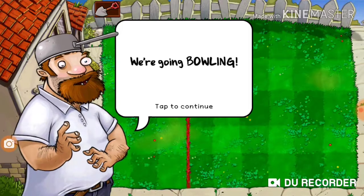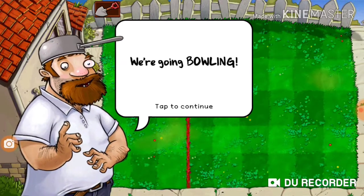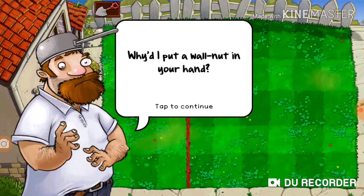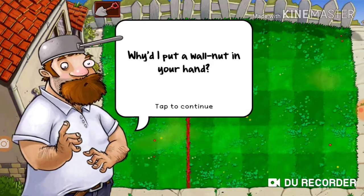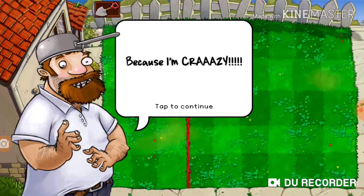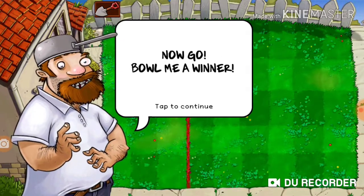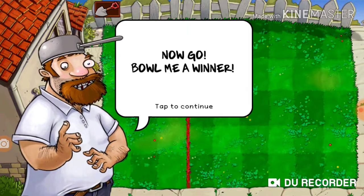I didn't get to read that — I was trying to move the button. We're going bowling. Here, take this walnut. Why did I put a walnut in your hand? Because I'm crazy. Now go — bowl me a winner.